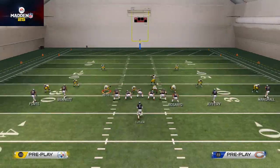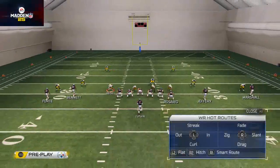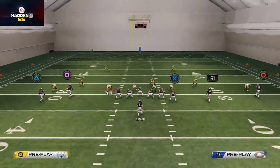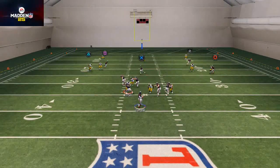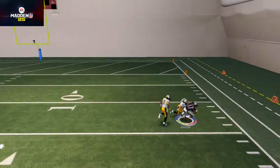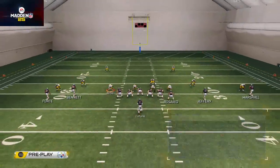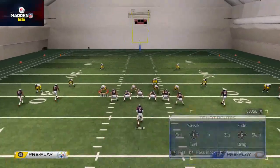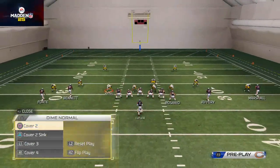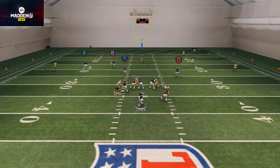Against a regular cover two — not cover two sink — the deep corner route should do a nice job. With a pass lead to the outside, it does really well because it's such an inverted corner route. That's how I like to beat cover two, cover two sink, and cover two man under, because this play does a good job against all those defenses.